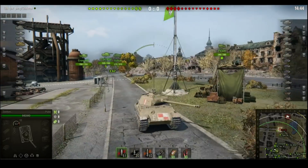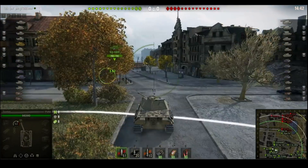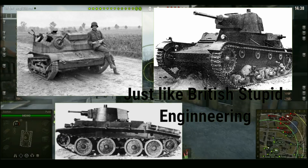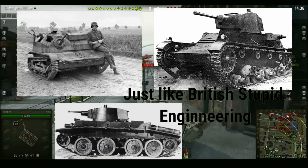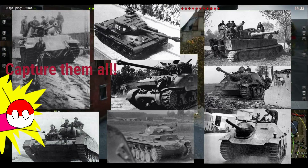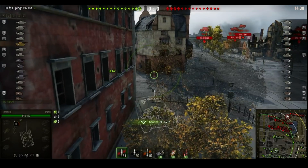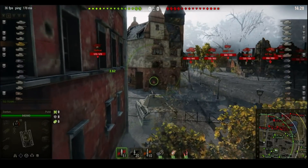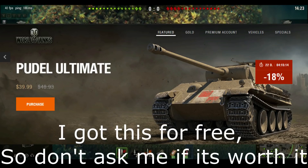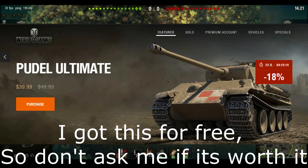The poodle is a tier 6 medium tank and the first Polish tank in the game. This is an example of why the Polish are lazy at designing their own tanks and started capturing whatever tank they find. This shows that Wargaming is running out of premium tank ideas — it's basically just a Panther moved down to tier 6, and they charge you 40 dollars for a copy-and-paste Panther.